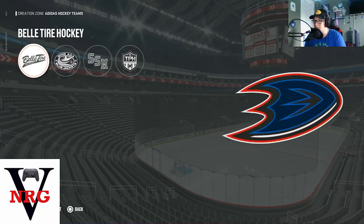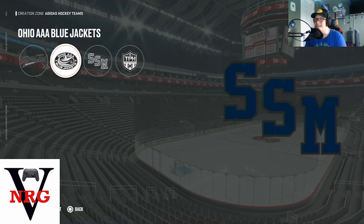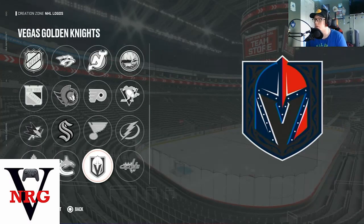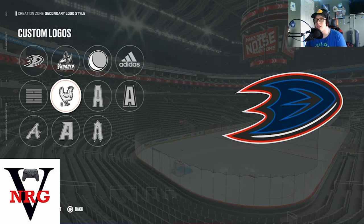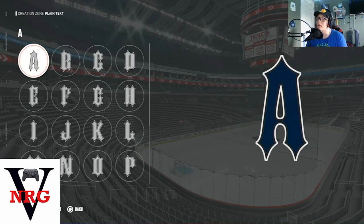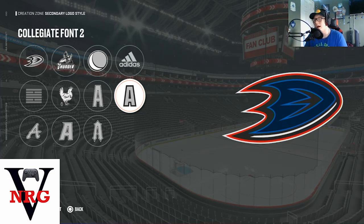A lot of times if I don't know what to use, I'll use the Arizona circle — it looks fine enough. One thing I never understood is the Adidas hockey teams section; the only one you can actually use is Sault Ste. Marie — everything else you can't really use. Then there's Belbino — don't ask me what it is, I have no idea. Then the Custom Logos, and of course the NHL logos, which I probably should have started with. Those are just your standard logos. Then you come down to the lettering, so you have a collegiate font and a collegiate font that is thicker around the borders.